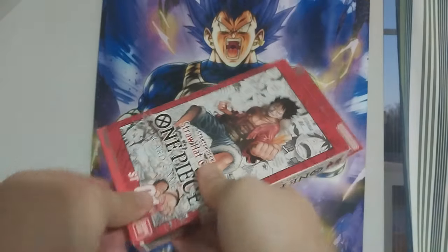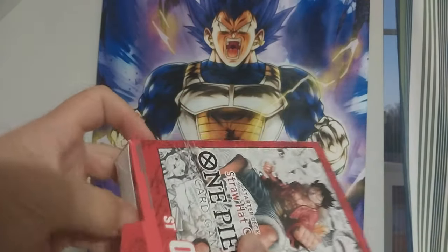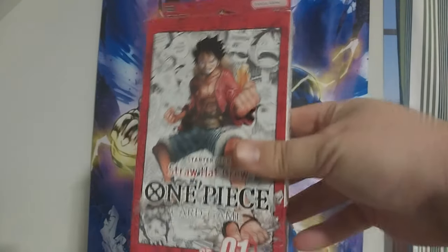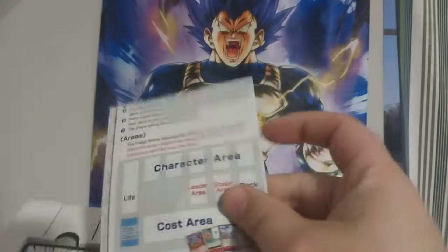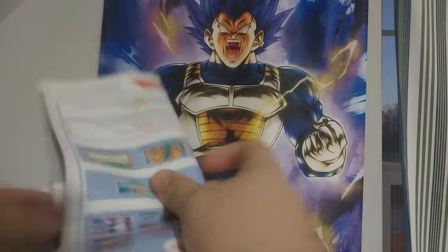We have the One Piece starter deck. Yes, I'm opening it from the bottom. Here we go. Empty box — that's the box. We have the Game Essentials and it looks like the rules.